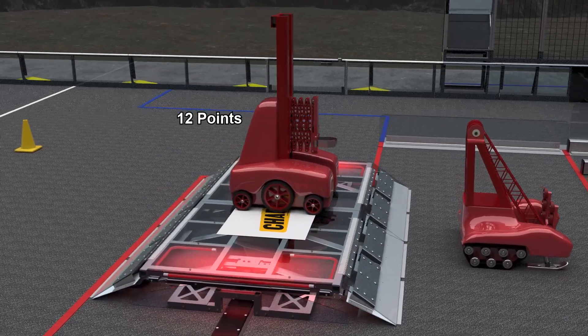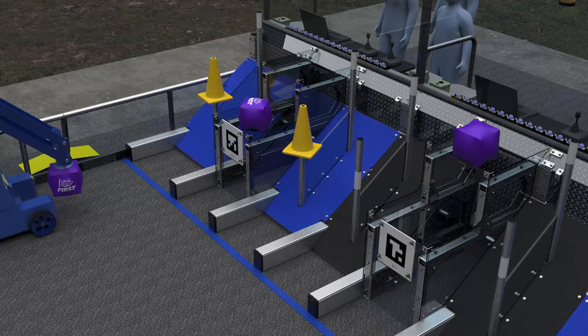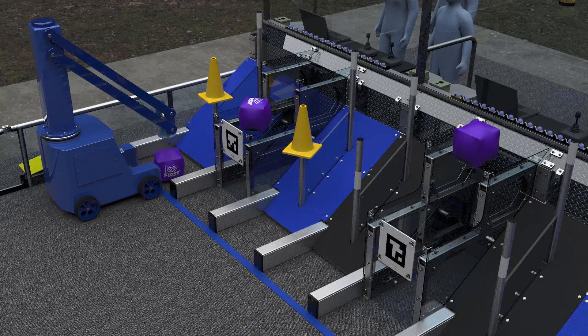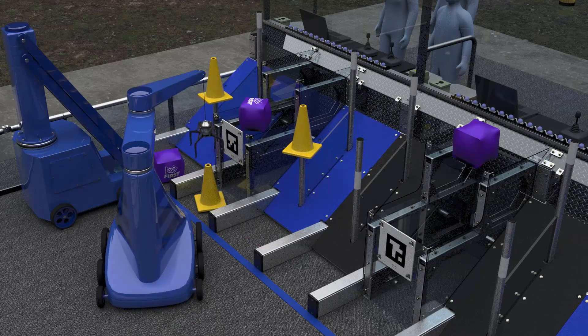Charge station points earned during auto count towards a potential activation bonus. The grid has nodes specific to cones and cubes, and some where either a cone or cube can be scored.